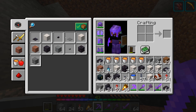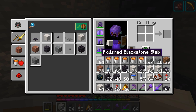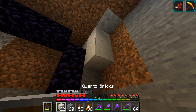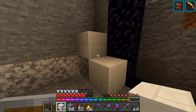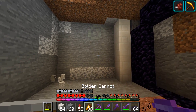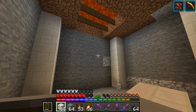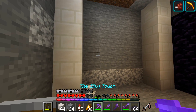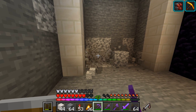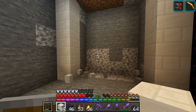I should have brought the crying obsidian down with me — that would have been a really cool idea. Maybe what we could do in the corners here — let's go ahead and refill that back in. In the corners, I was thinking of putting down some of these quartz bricks. I think that'd be a cool idea, and then maybe we could have them in the other corners as well. Maybe some nice decorations in the wall — maybe some blackstone, maybe some creepy pixel art. We are a creeper at the end of the day, guys — we've got to stay faithful to who we are.